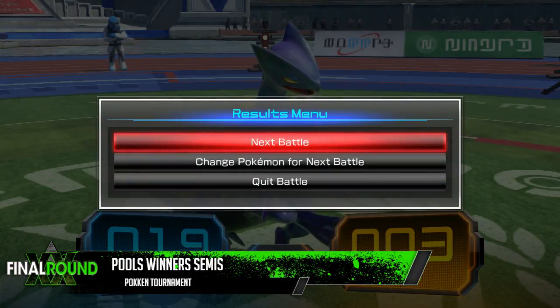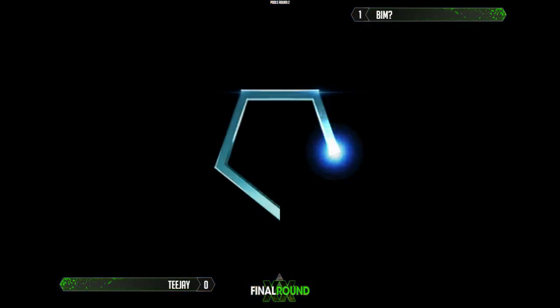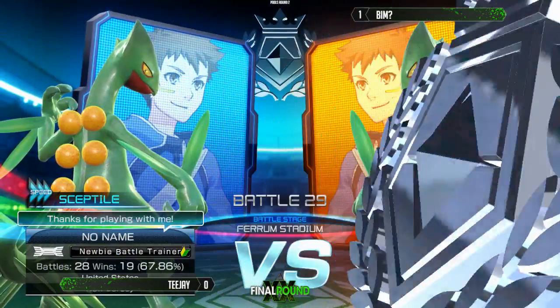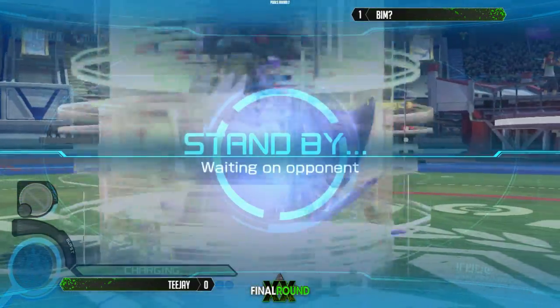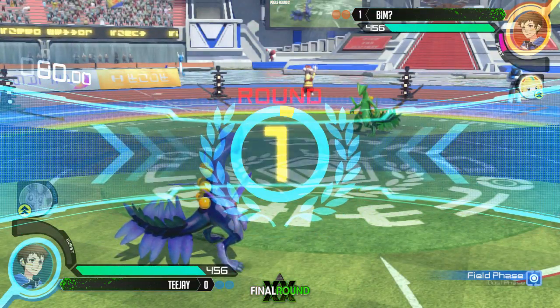Sceptile pondering what he needs to do — I'm sure TJ is doing the same with his adjustments. The problem in mirror matches, especially against two high-level players like TJ and BIM, is you have to watch out for your own stuff. If you don't know how to punish yourself, you'll get punished by everything. BIM kind of sees exactly what TJ is doing and punishes him for it every time.